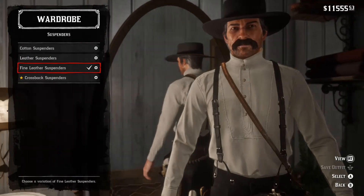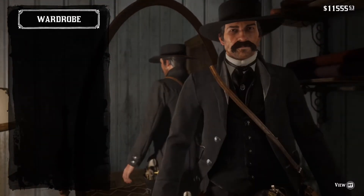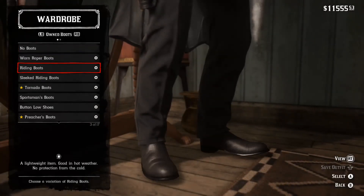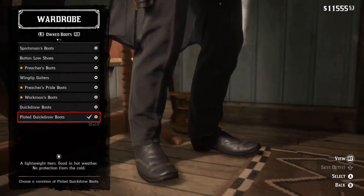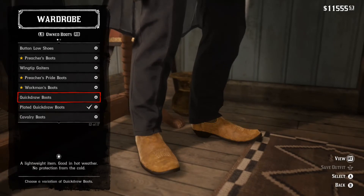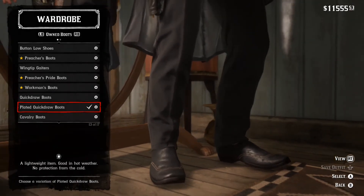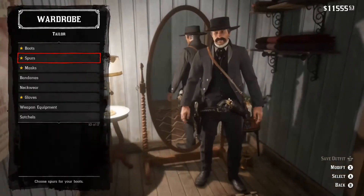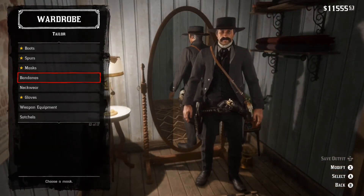For suspenders, any suspenders will do since we can't see them — I just went with the fine leather suspenders in black. No chops for boots. They have square toe boots from what I can see, though I haven't watched the film in a long time. I went with the pleated quick draw boots in black. No spurs, no masks, no bandanas.